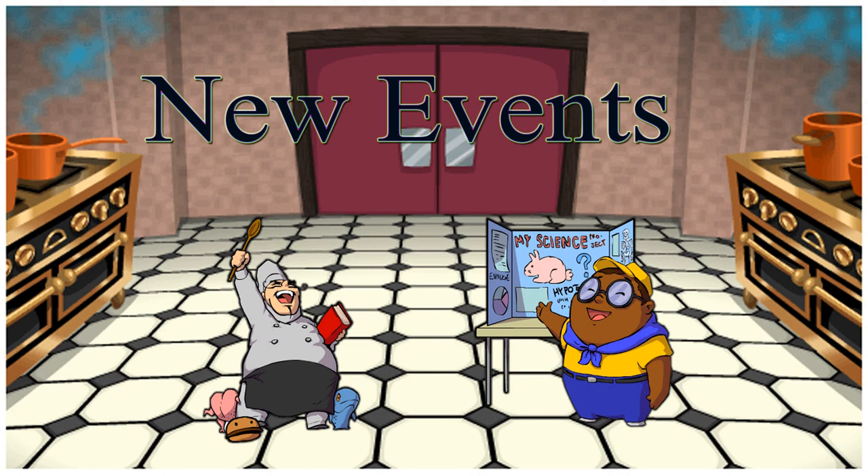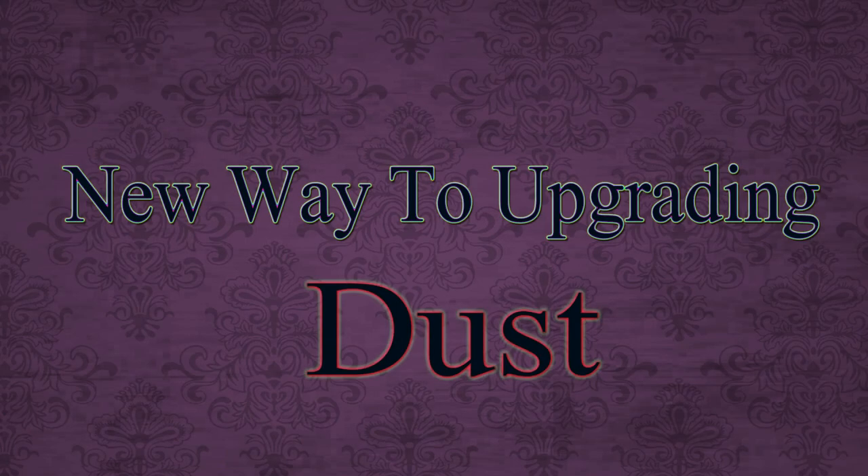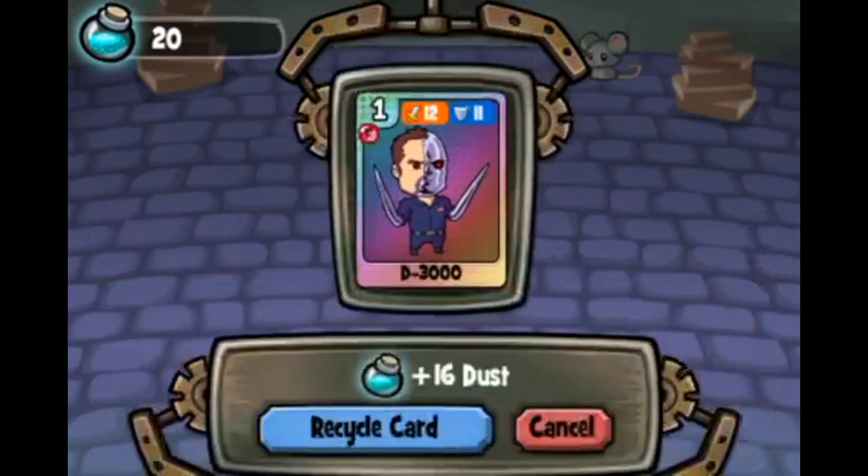Now we have two new events, and yeah, you can experience those in the game by yourself. So how does this new system work? It works by consuming, or sacrificing, or let's say recycling a card to become dust, and then upgrading the auto card with that dust.